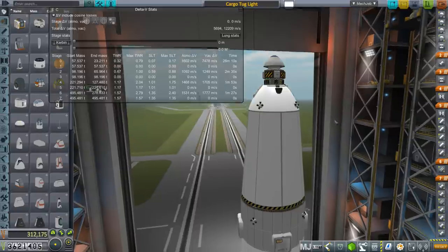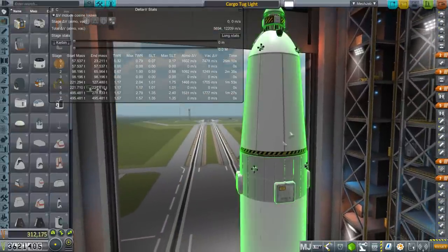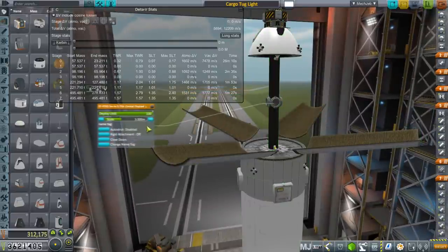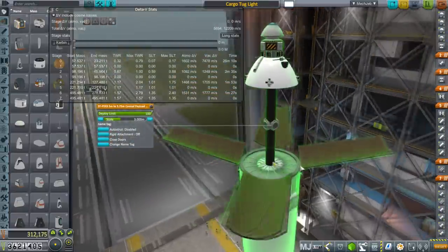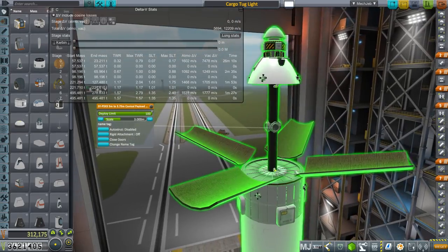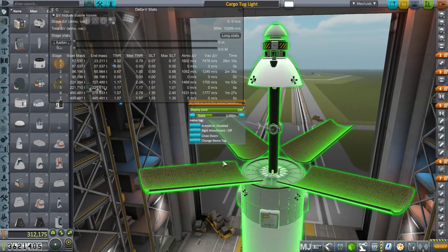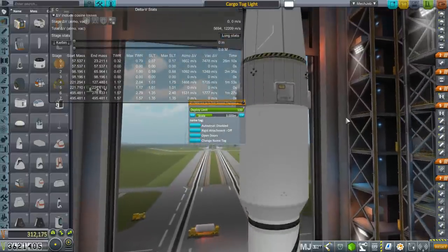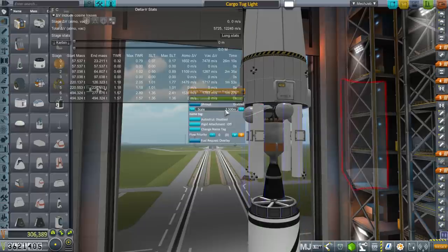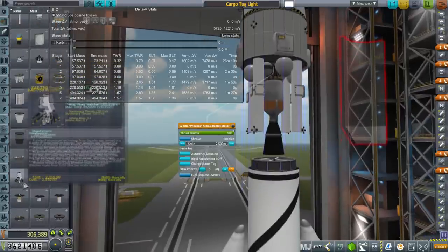What I have here is not merely a space tug — it is a cargo tug. The part I was talking about from Space Y is this petal adapter part. I'm hoping we can load craft in here. The engine we're using is the Phoebus atomic rocket motor, which has a lot more thrust than the normal LV-N Nerv.